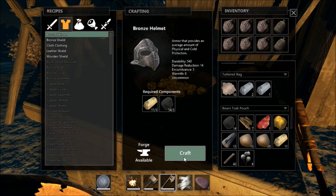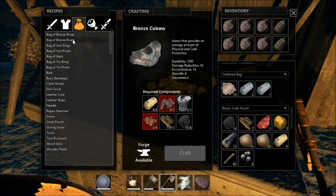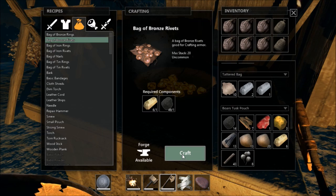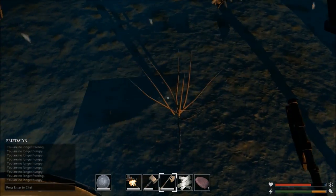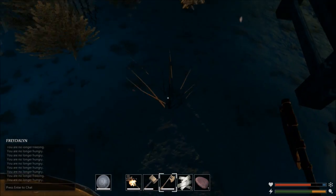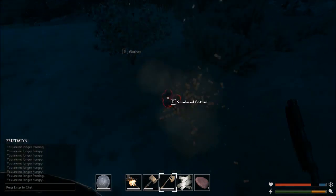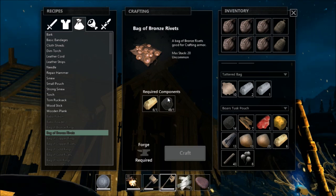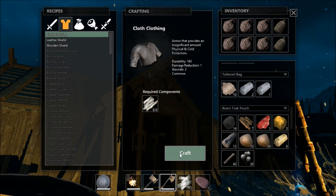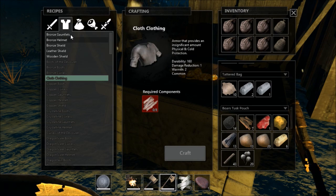We made the boots, there's the helmet - I'm needing cloth clothing and two rivets. Okay, there's two rivets. Now we need to grab a little bit of cotton. Looks like we can use a couple bandages as well. It's back to the fire - cloth, cloth clothing, craft that.